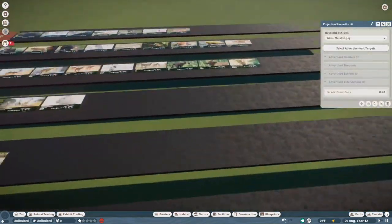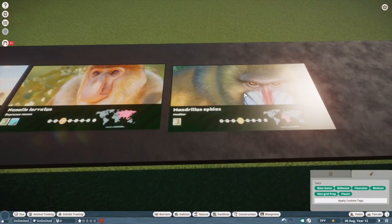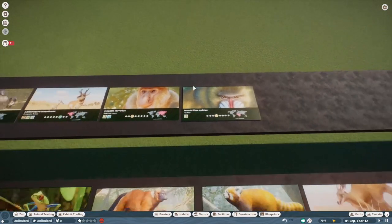Mandrill. I'm torn between A and S. I feel like Frontier has monkeys down to a science. We'll probably put them in S. I love these guys — little scarlet manes.